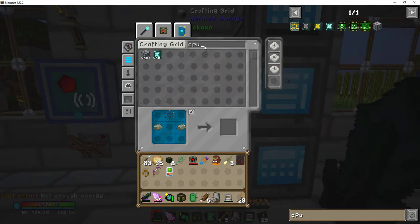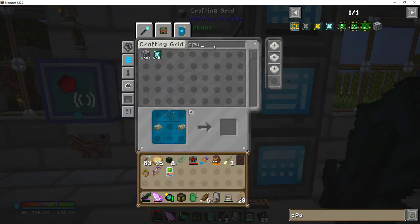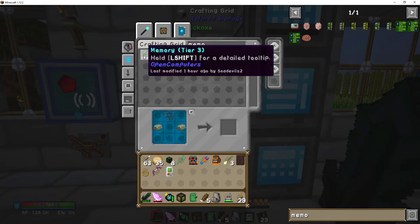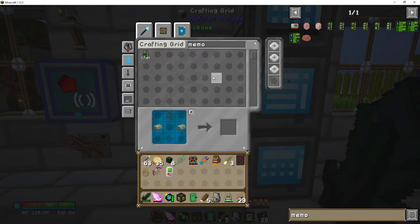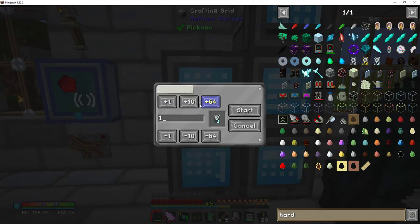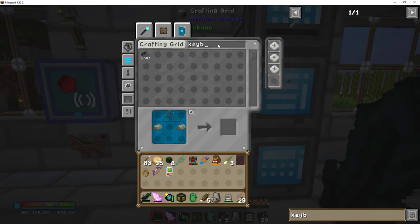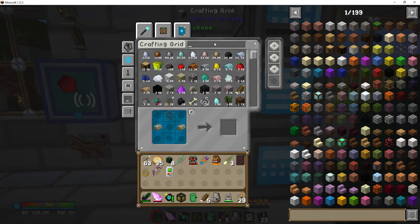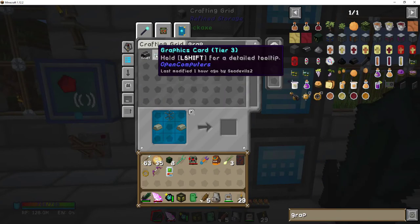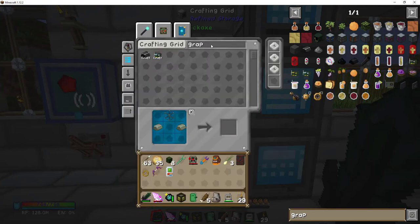We're going to need a lot more parts. Let's get a CPU — of course it's going to be a tier three CPU. We'll need memory; like any good computer you need memory. I'll get two modules so it has plenty. We'll need a hard drive to store programs on, a keyboard, and a graphics card because we're going to hook this up to a screen. The graphics card builds on circuit boards and transistors.